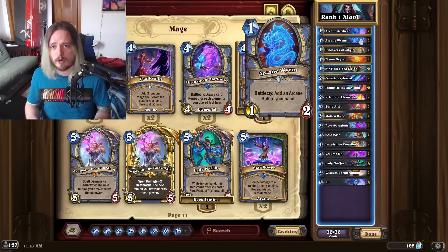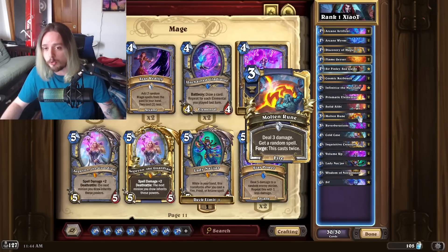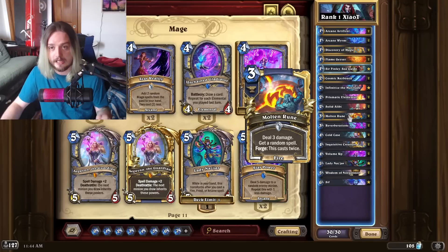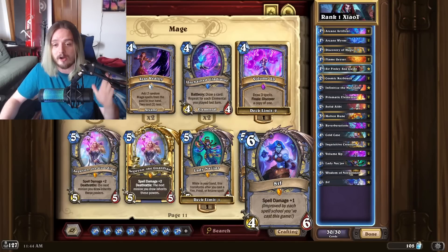This deck really incentivizes you to know how you're going to win and set up the combo versus just winging it. A lot of players are playing away their key cards without realizing they're key — for example, playing Molten Rune without Laden's Jar available to discount your hand. It really depends on what you're trying to set up, and I see a lot of players undervaluing how difficult this deck can be to play.